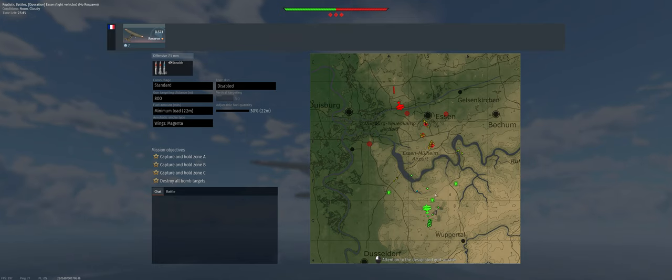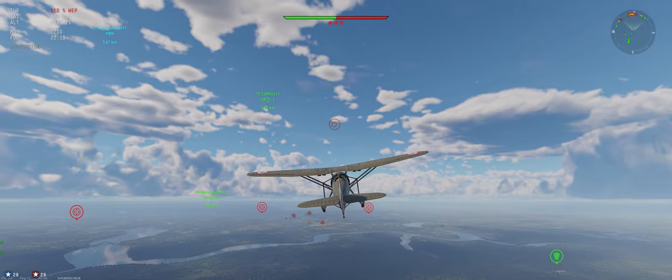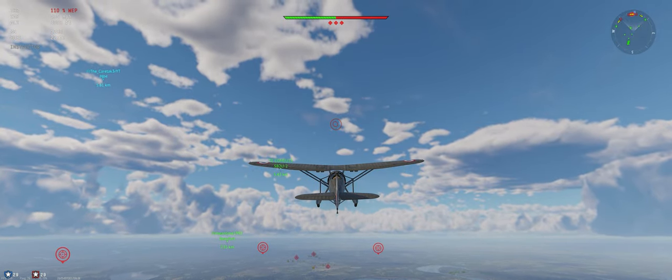Our airstrip is lined up this way, theirs is that way, so we're probably going to meet somewhere around the middle. We're taking off to the right and going to push in towards their cap point and just stay in our climb. A little low right now — we'll bring it up until we get down to 125 miles per hour.